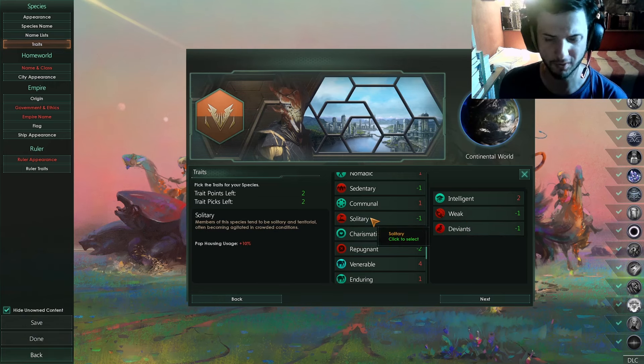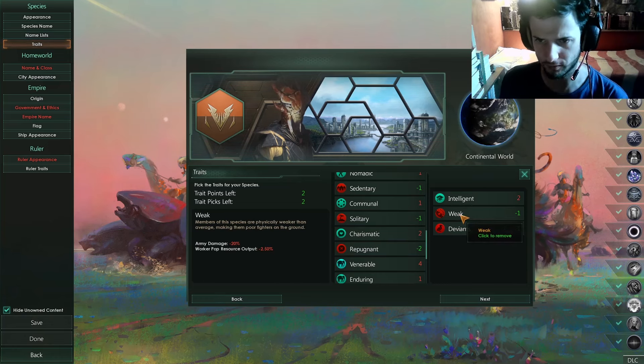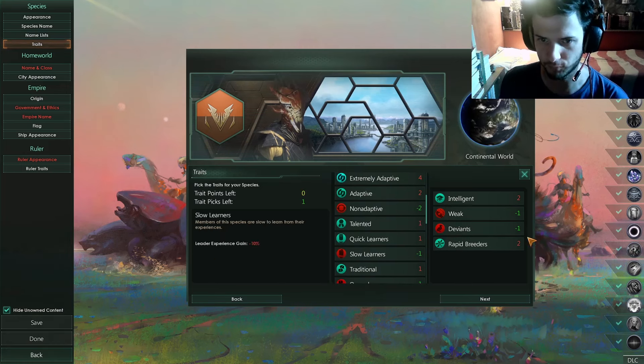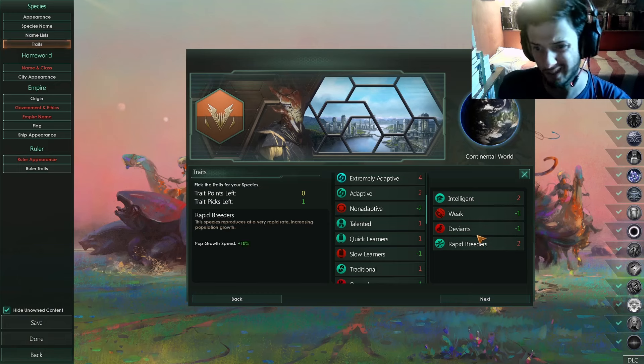You can exchange Weak with Solitary now that I think about it, because housing really won't be a problem — you'll see what I mean in other videos. Actually, let's leave it with Weak. And after that, make sure you have Rapid Breeders in there for good measure. So the species is: Intelligent, Weak, Deviants, Rapid Breeders — a really strong setup.